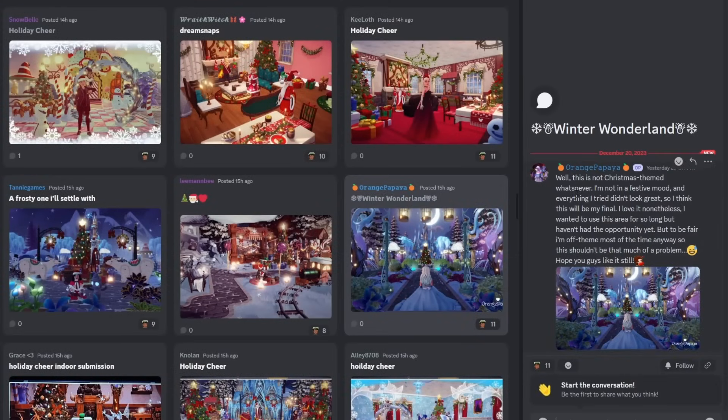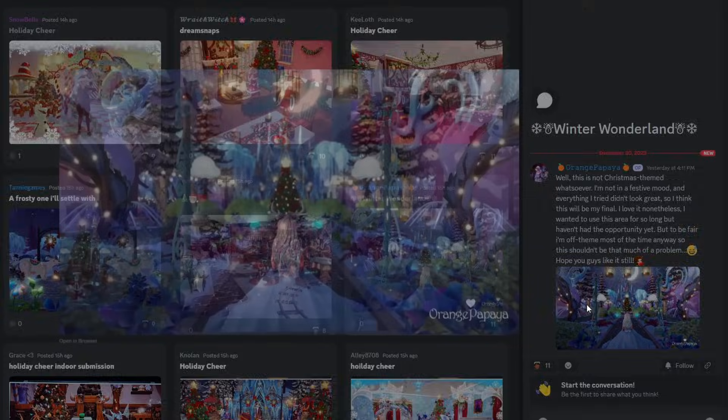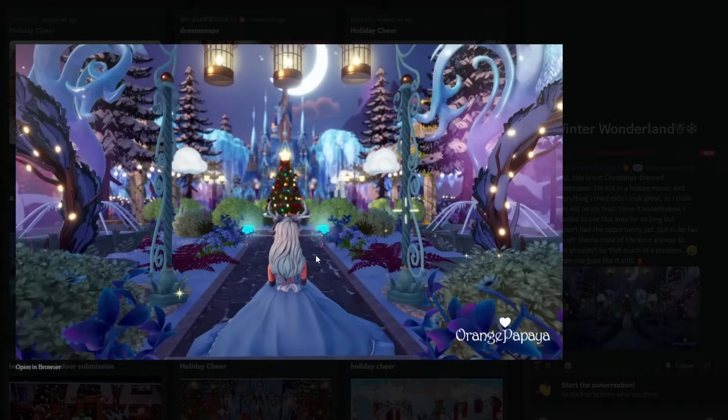Look at the depth on this photo. This one is not Christmas-themed whatsoever — the person said they're not in a festive mood and everything they tried didn't look great, so this will be their final. I love it nonetheless. They wanted to use the area for so long but hadn't had the opportunity. Look at the depth leading into the Christmas tree and then you have the moon above the castle. I think this is where I'm going to take mine, but I'm going to use where you have the frozen castle. This is kind of the idea I had — I want to try a depth shot since I've never attempted one before. I'm going to use the new palace to see how that works. This is really incredible, and this is top tier — you have so much going on and it just lines up with the house, the moon, the tree, and your character is just perfect.